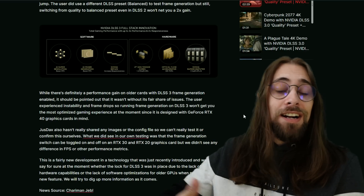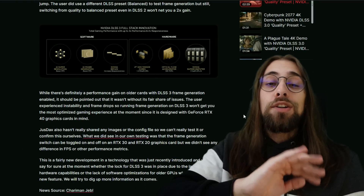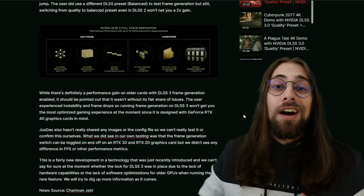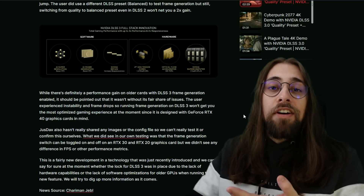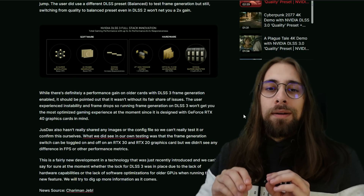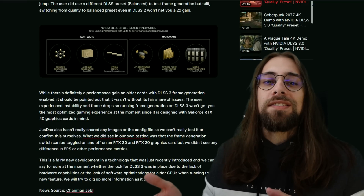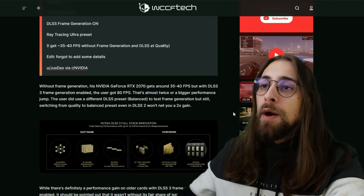AMD is doing the same, though not at the same level. For example, FSR supports all cards, which is great, but RSR (Radeon Super Resolution) doesn't support all cards, and after five months we still don't have official DX11 optimizations for older cards like RDNA1, RX 5000, Vega, RX 580, 570, and so on. They're doing the same on different levels — way better than Nvidia, but still the same. Customers need to stop buying these cards so companies understand people are tired of this.